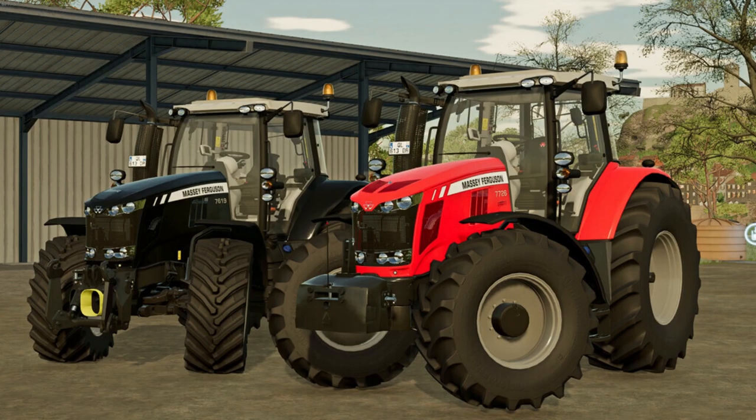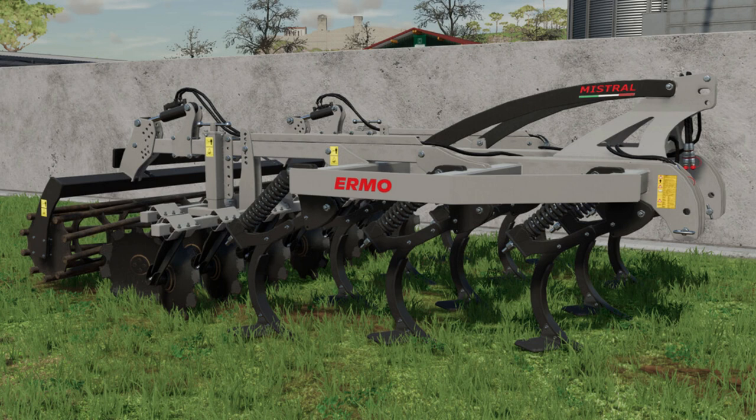We've got an update for the Massey Ferguson 7678-7 series by KRKZ Modding: new store item added — the MF8700; Dyna 6 and Dyna VT transmission options added; front PTO added to front hydraulic option; front loader option added; new sound detail; tyre options adjusted; colour options adjusted; original wheel weights fitted partially; brand decal dirt texture changed; and various bugs fixed.